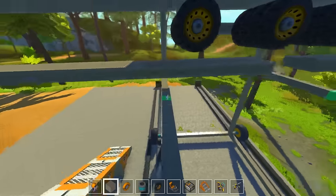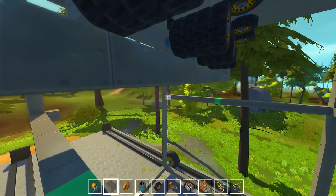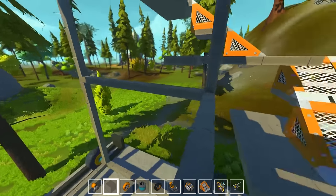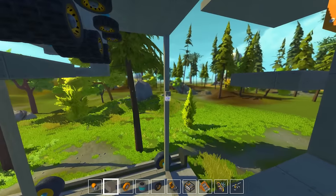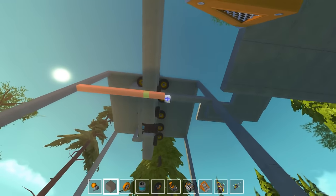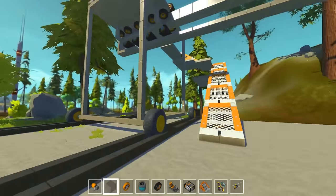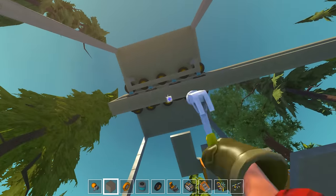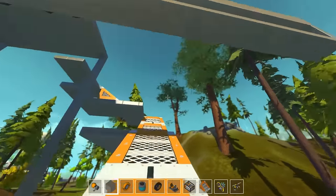Could I delete this thing? I'm gonna delete this guard there on the platform — that's not a problem. We actually do have enough space down here to move the crates up and down. Now the crates, the containers — I'm gonna make custom containers, so yeah, don't worry about that.